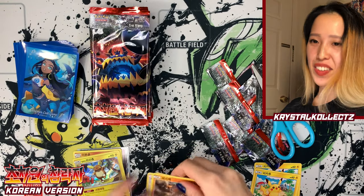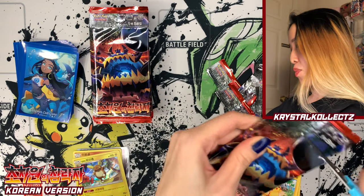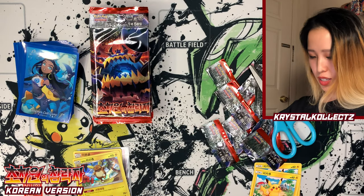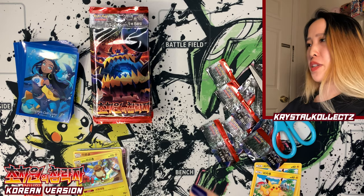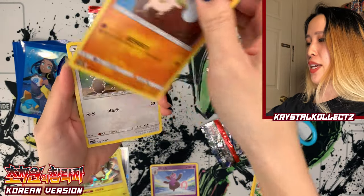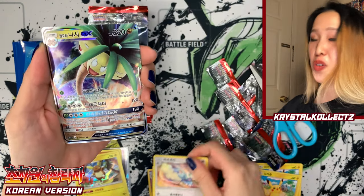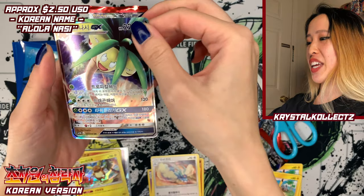The Lolan Raichu is very holographic — I like that, very nice bold artwork too. We are halfway done with the box. We have Grumpig, Mankey, Bunnelby, Altaria — and another GX! We have Alolan Exeggutor. What I like about the Korean cards is they're not too shiny, not too glossy, and I actually kind of like that.